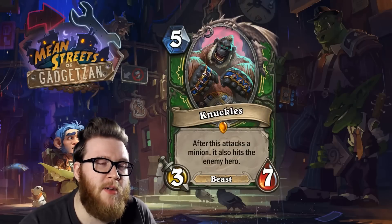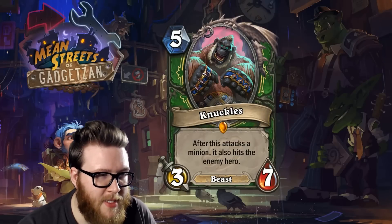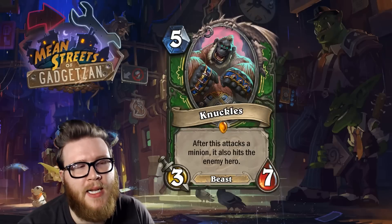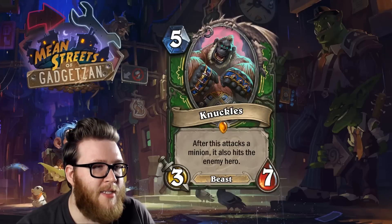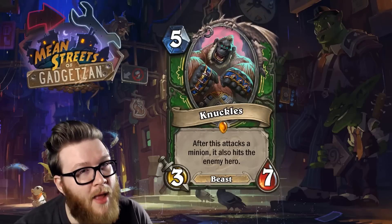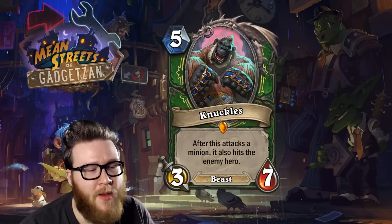There are a decent number of stats bundled into this minion. Three-seven is an unusual stat allocation — we don't see that a lot — but it's a total of 10 stats. A five mana five-five is not perfectly vanilla; you'd expect a five mana five-six. But there are a lot of playable five-five cards in the five to six mana range, so the stats here don't look out of place at all.